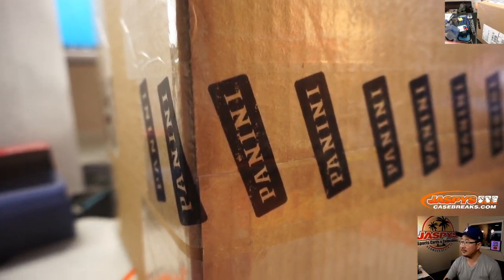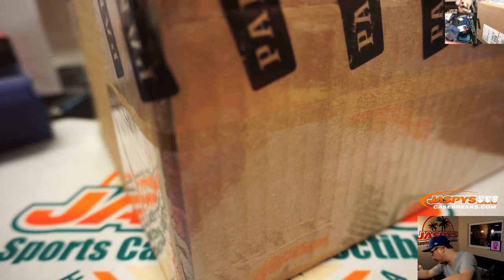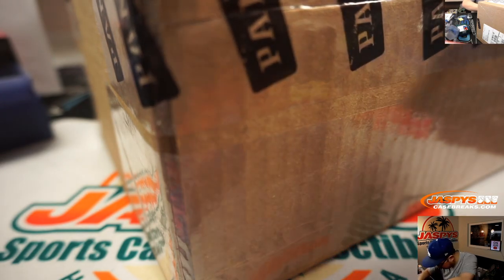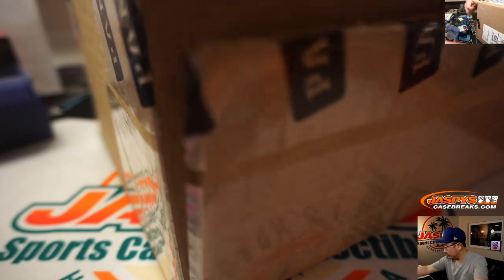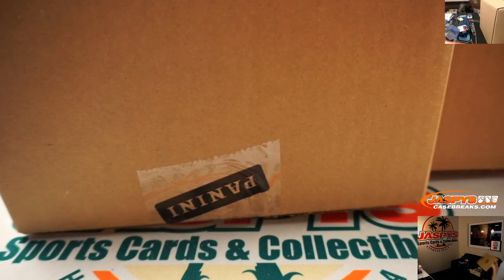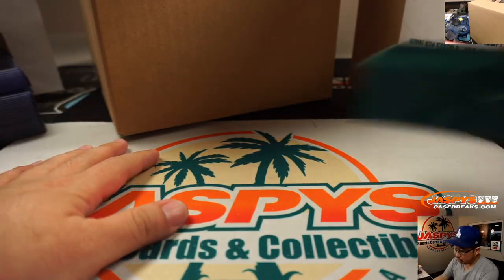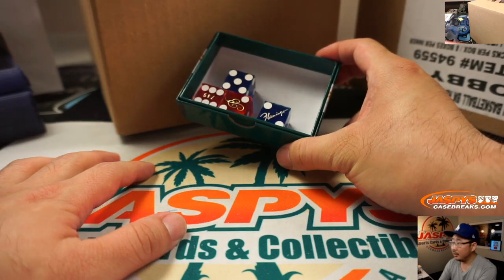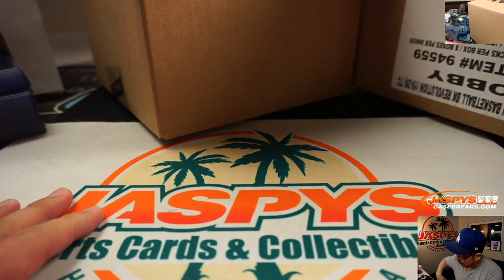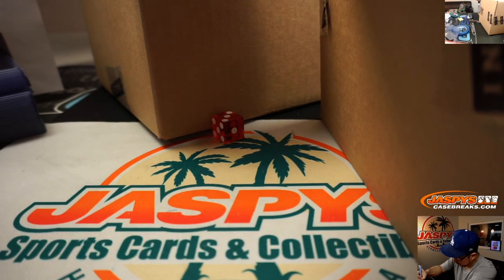There's the case right here. Let's pop this open and see which inner case we're going to do. We'll roll the die — we'll go 1, 2, 3 for the left side and 4, 5, 6 for the right side. And it's 3, so we're going to do the left side right here.